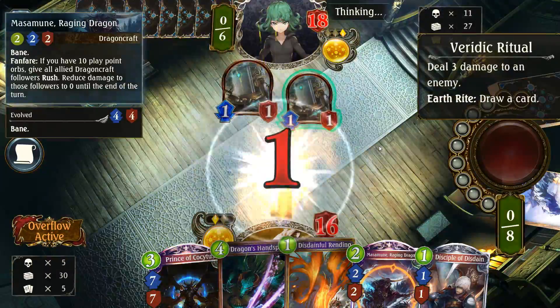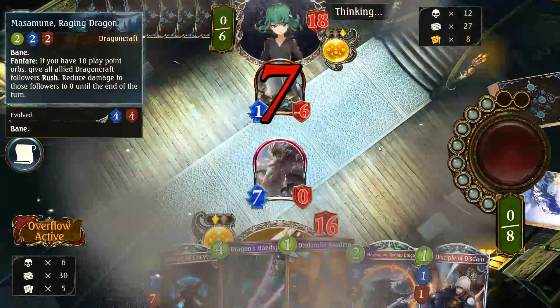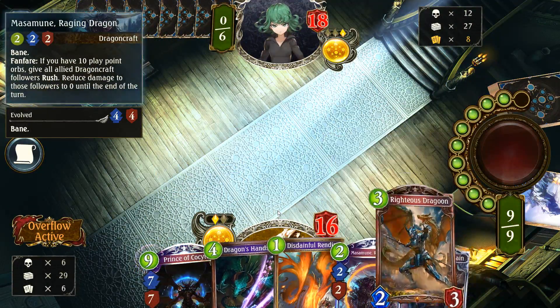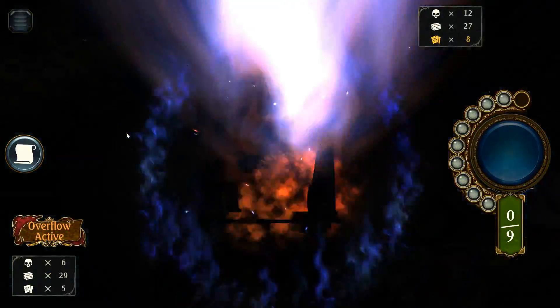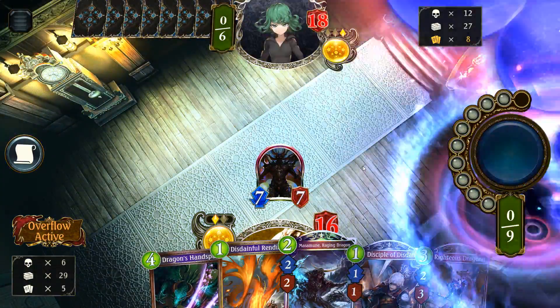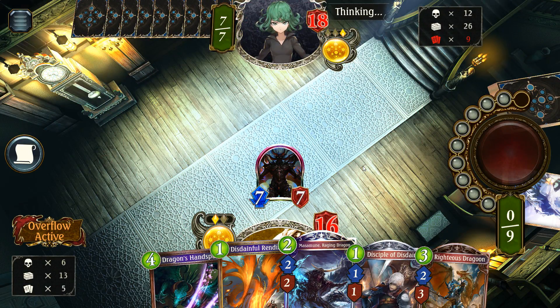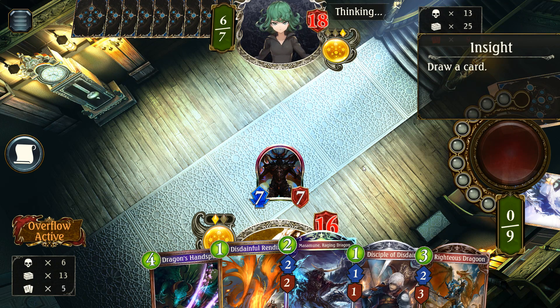Hit my face — yeah, that's about right. They double trade here. I don't actually have to spend the Evo on Cocytus, which is kind of crazy. Just do it. Nice turn. And I got another Righteous Dragoon, which is good, because that's more draw — more draw and another Dragoncraft follower for my Masamune, potentially, that I may or may not need. I just need to be careful not to super die out of nowhere from Burden Spells.